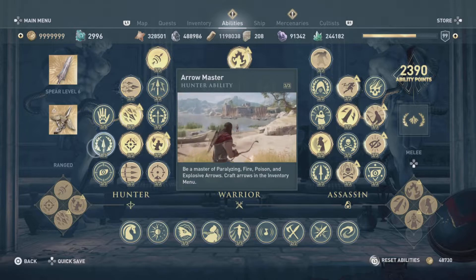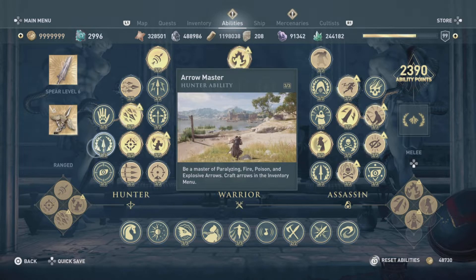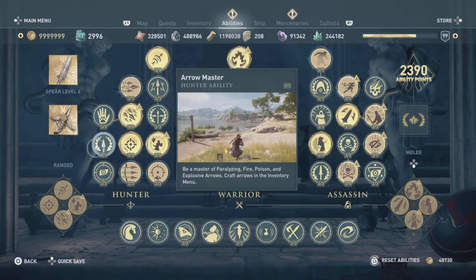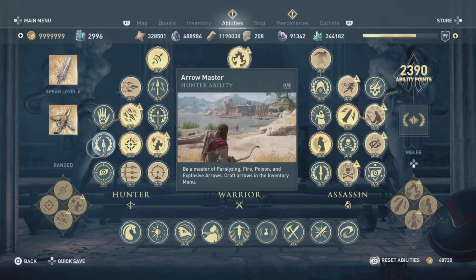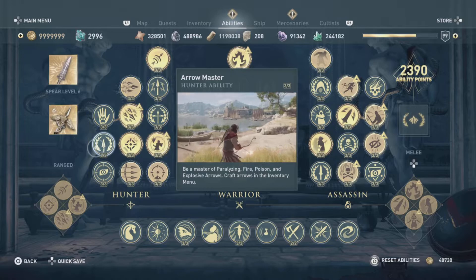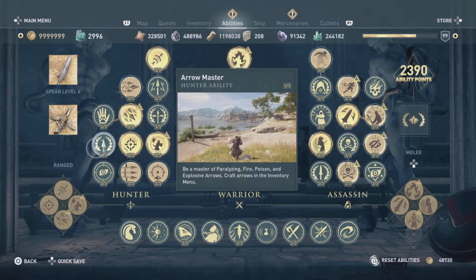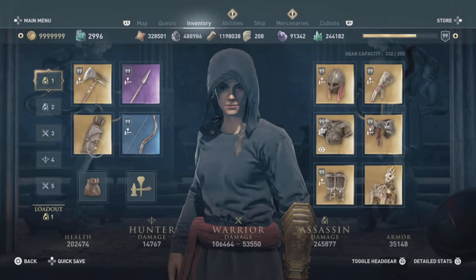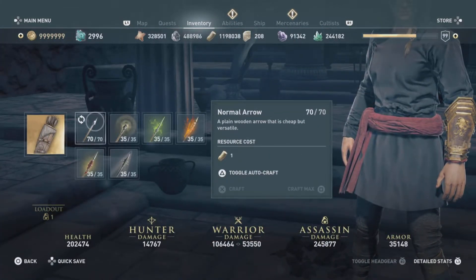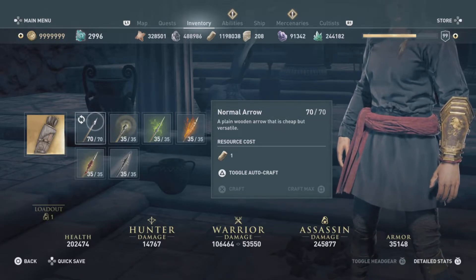So you can be a master of paralyzing, fire, poison, and explosive arrows. You craft arrows in the inventory menu — it has nothing to do with the quiver itself. Turning the quiver to gold only affects how many arrows you can have in your quiver. That's how you do it, and you start off here at level five where you can craft these arrows.